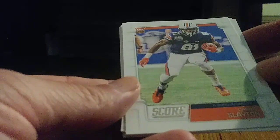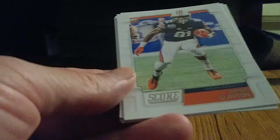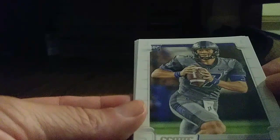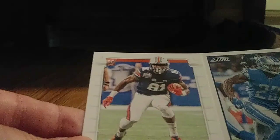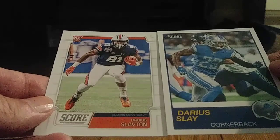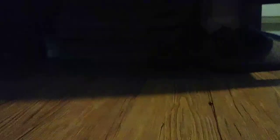I'll take this one too — Kyler Murray, number one draft pick by Arizona. Almost a name identity there: Darius Slay and Darius Slayton. Here's the other card — New York Football Giants, Daniel Jones. I just want to show you — almost the same name: Darius Slay, Darius Slayton. Can you hear the helicopter in the background?